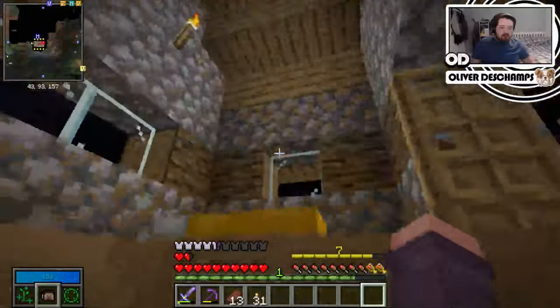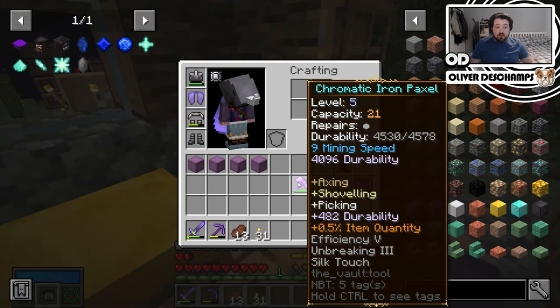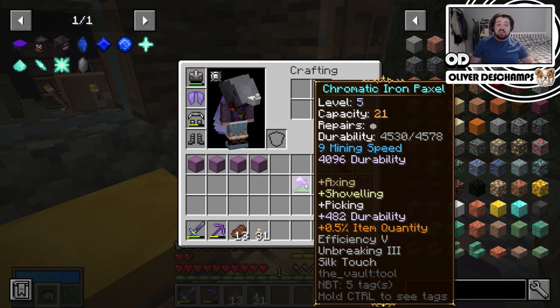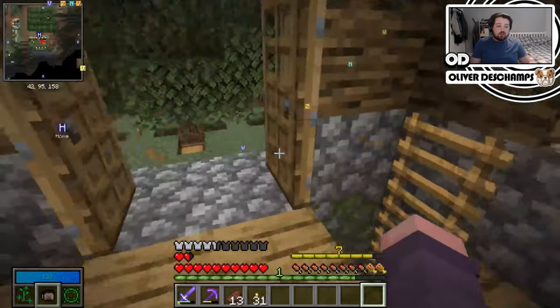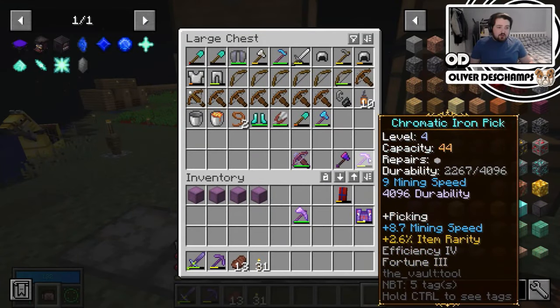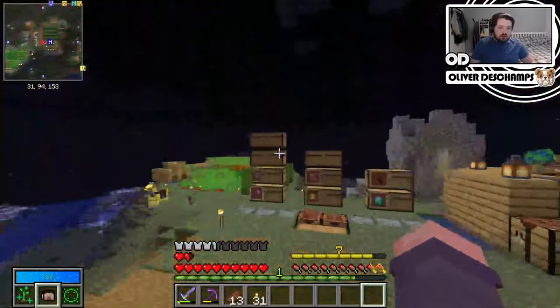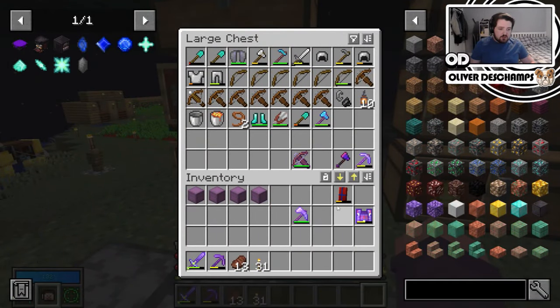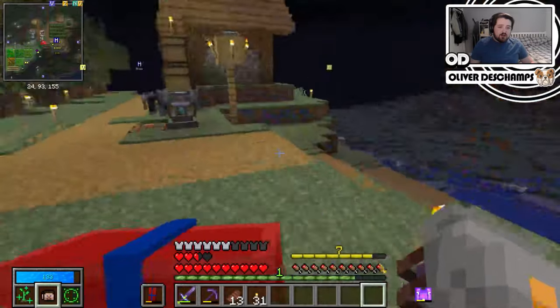From doing that, I decided to make this pick my new vaulting pick. It's efficiency 5, unbreaking 3, and silk touch, so we can at least get everything back out of the vault. Then we'll use this one, which I've put fortune 3 on, to break everything down. This is just our everyday pick for now. Let's keep this stuff on us because one of the things I want to do today is going to require a little bit more armor.